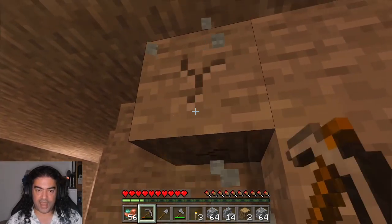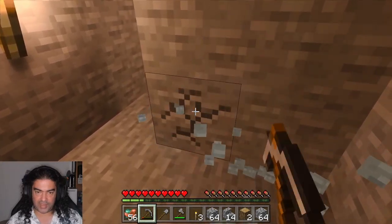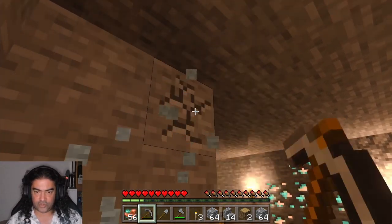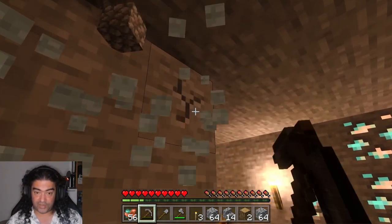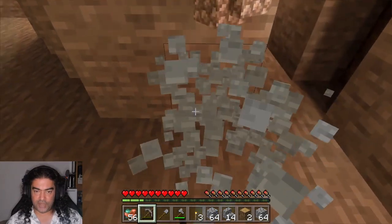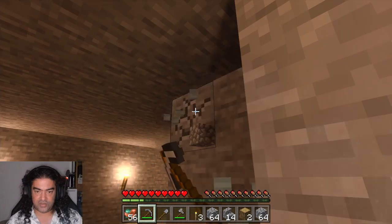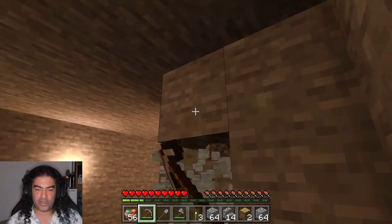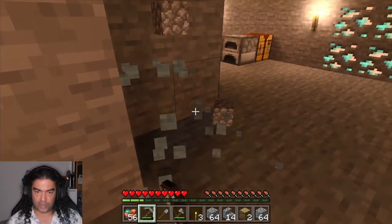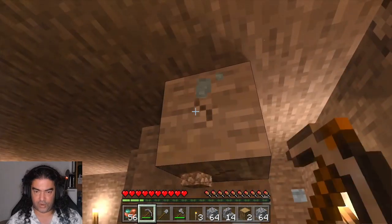An important thing I do that a lot of people don't: iron tools versus stone tools. When you get your first iron, the temptation is to immediately make an iron pickaxe to dig faster. This is a massive waste of iron. Until you have infinite iron, treat every block of iron as super precious. Don't make iron tools — stone tools will suffice. It doesn't take that much longer to break a block, and cobblestone is literally infinite. Even if you run out, one source lava block and one source water block can make infinite cobblestone.